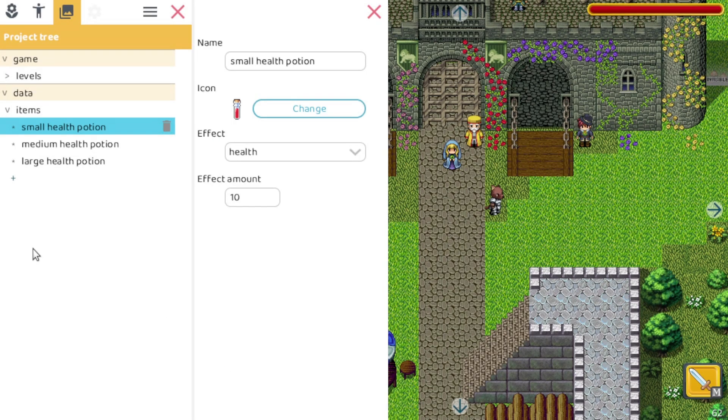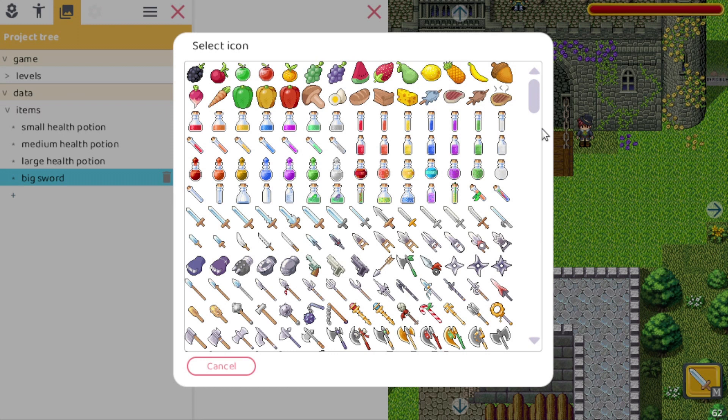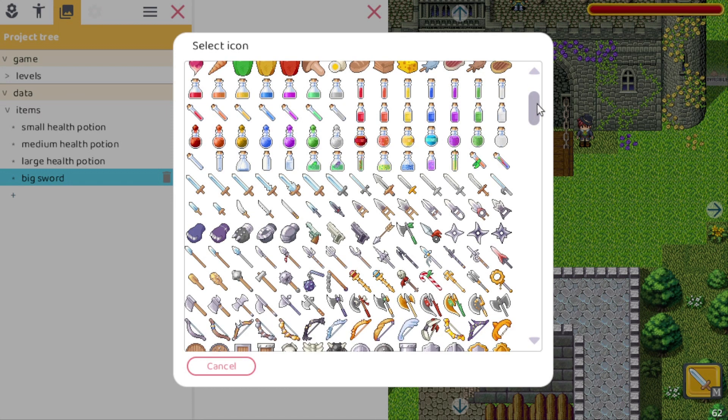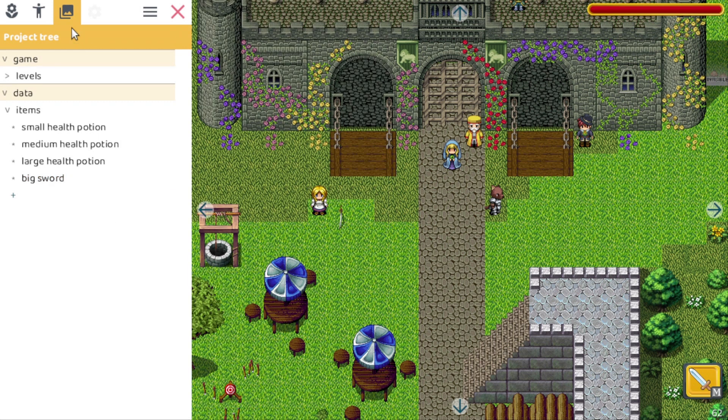So if you want to create a new item, let's do that. Click the plus here, let's name it 'big sword', then change the icon — let's pick this one here. For the effect we keep it at none, because it's not restoring or taking any health from us. And that's it, we now have a new item. Let's close this one.